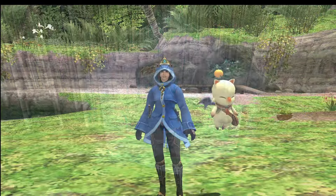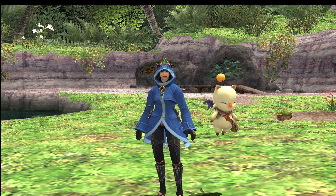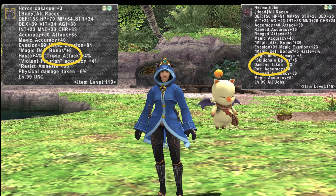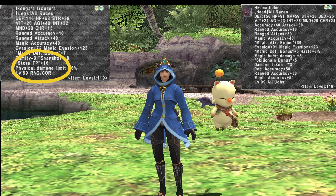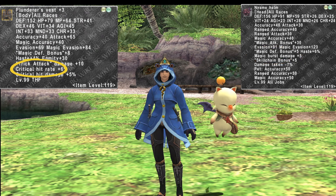Beyond this section is a mixture of different stats particular to that specific piece. Some examples you'll find here are multi-attack, damage taken minus, physical damage limit, magic burst damage, critical hit rate, or pet stats.